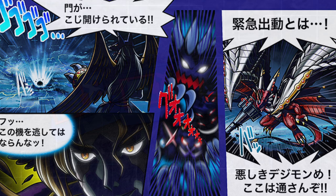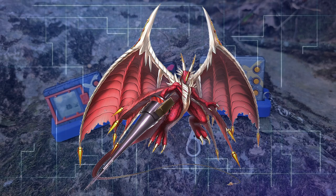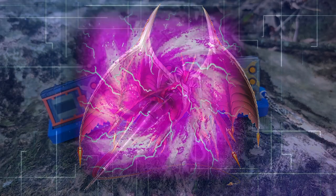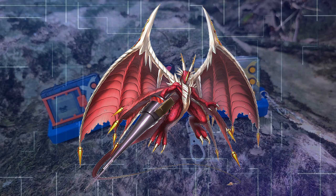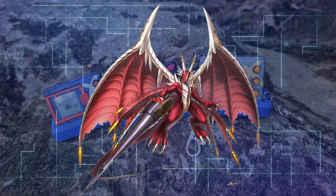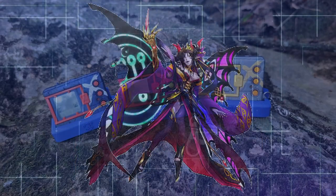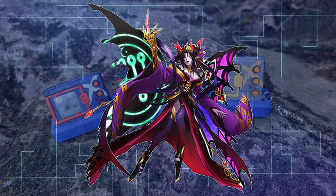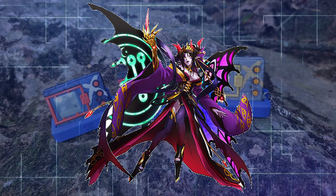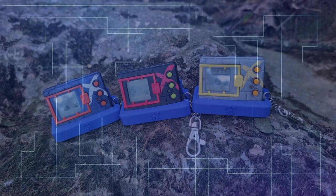Examon, one of the Royal Knights, senses a disturbance from the Dark Area. Despite not receiving orders, Examon feels a plea for help from Anubamon and decides to act on his own. Arriving at the entrance to the Dark Area, he finds masses of evil Digimon attempting to break through the gate. Examon begins wiping them out, but just as victory seems within reach, the evil Digimon launch a suicide attack from all sides. Behind this shift in tactics is Lilithmon X — one of the Seven Demon Lords who had undergone X-Evolution — driving the evil Digimon into a frenzy and pushing even Examon to his limits.